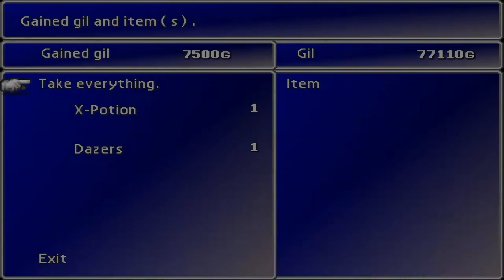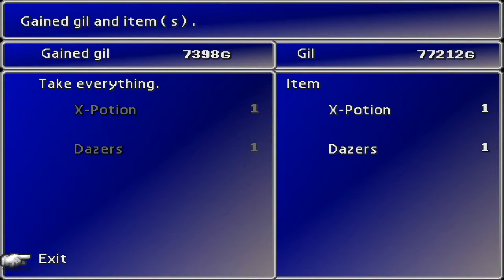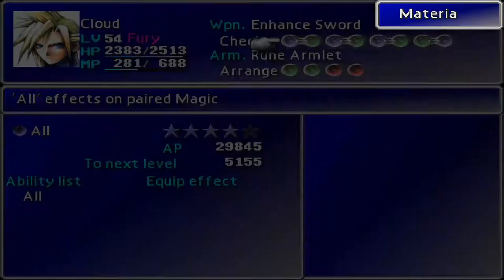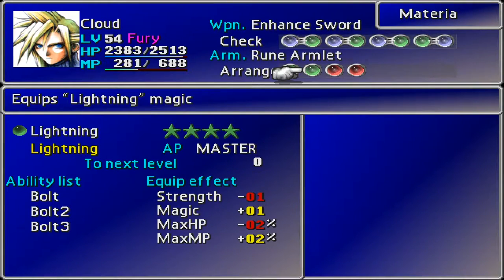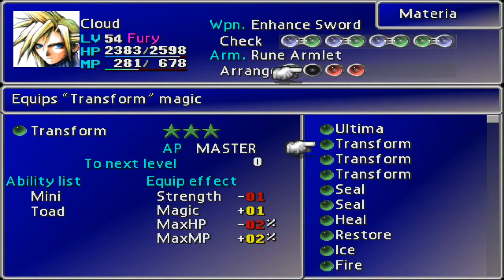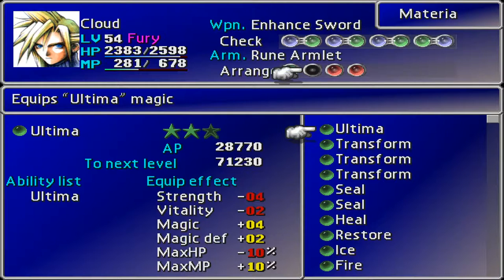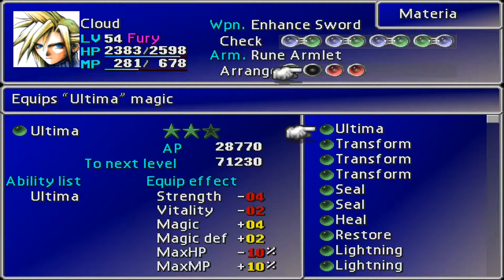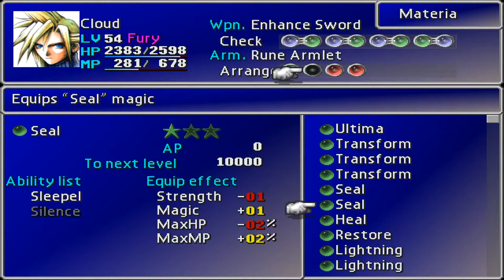Lightning leveled up, Exit leveled up. All right, we're going to have to get rid of lightning — expotion and dazers there. Let's open this up, down to the materia. Cloud — Lightning, it's mastered, let's get rid of that, we don't need that here. Ultima — hmm, that seems like a plan. Let's arrange everything so we can see what's going down here. Ultima seems like the plan, it's the top of the list that we have not done. Heal could also be one there — but what does that do? Does that just cure everything we've got on us? That would be pretty useful.